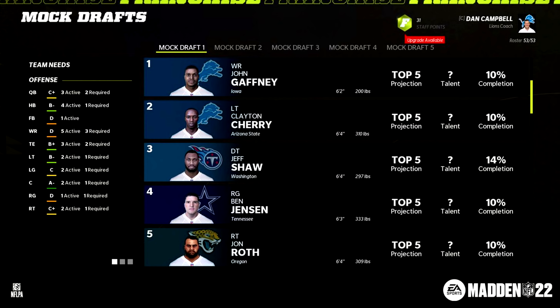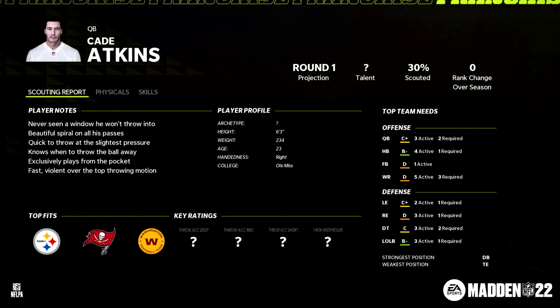In week three, the first mock draft becomes available — something new we have here. The Lions are projected to have the two top picks in the draft, projected to take a wide receiver and a left tackle. On the right-hand side, you can see the completion percentage. The third player, Jeff Shaw, has 14%, so you can see how scouted these players are. And here is the top projected quarterback, Cade Atkins, who in this mock draft was projected to go 8th.